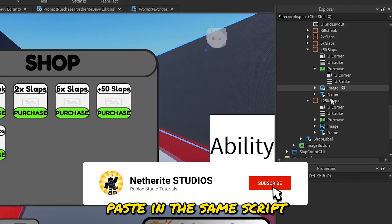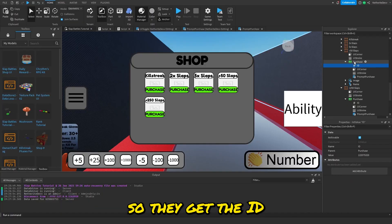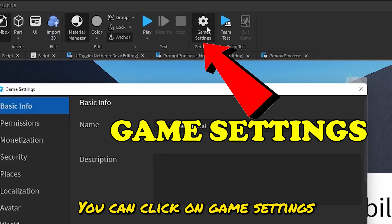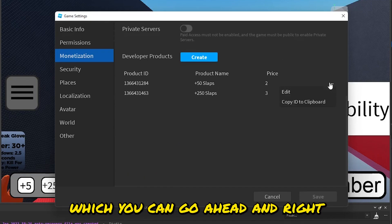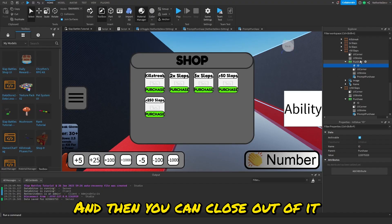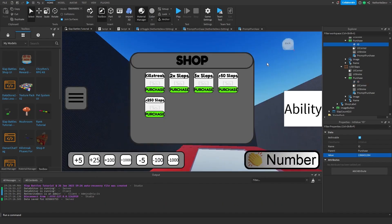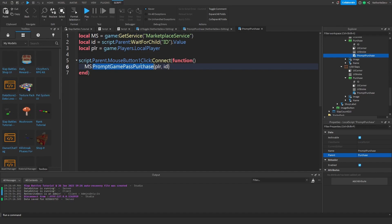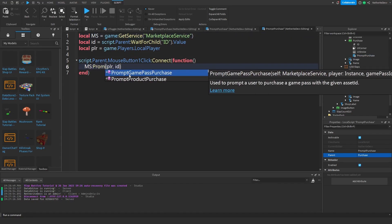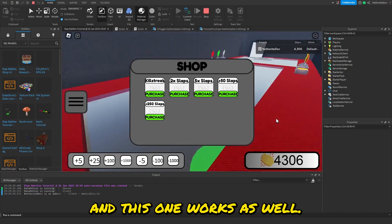For the developer products, paste in the same script and IntValue into those buttons. To get the developer product ID, go to Game Settings, then Monetization, scroll to your product, right-click and select 'Copy ID to Clipboard'. Paste it into the ID IntValue. The only difference in the script is: instead of `PromptGamePassPurchase`, use `PromptProductPurchase`. Do the same for the other developer product. Now clicking them prompts the purchase correctly.